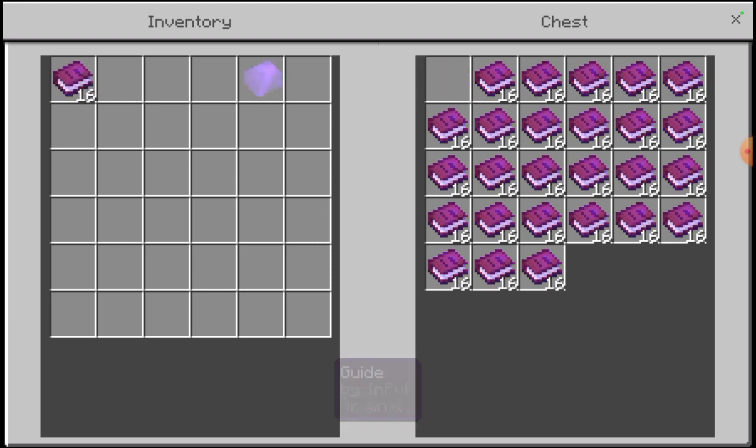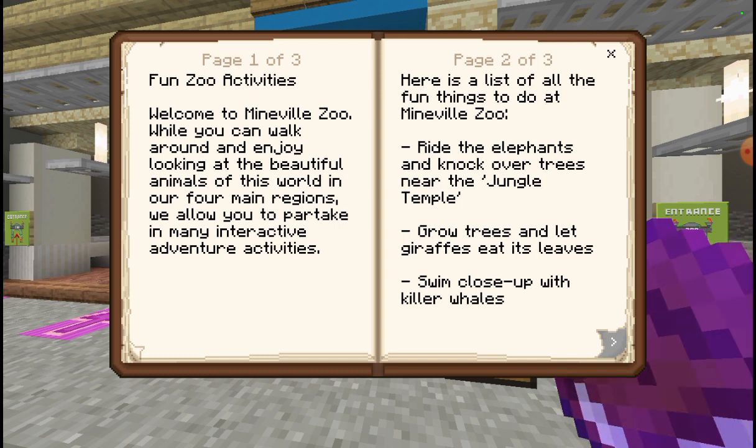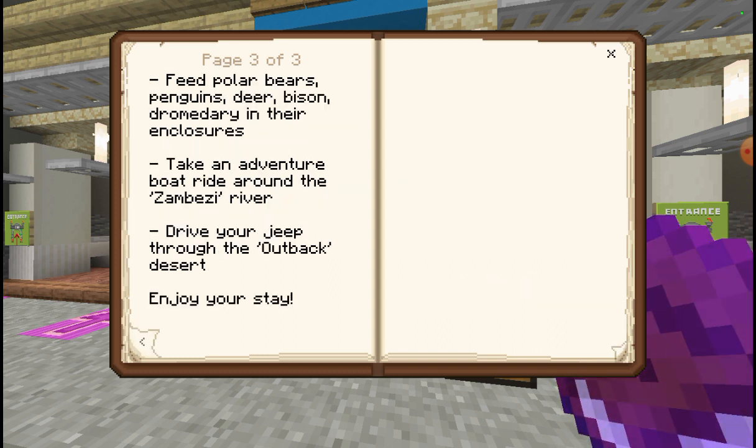There's a guide book here. Fun zoo activities - welcome to Minefield Zoo, where you can walk around and enjoy looking at the beautiful animals in our four main regions. You can ride elephants and knock over trees near the jungle temple, grow trees and let giraffes eat the leaves, swim close up with killer owls, feed polar bears, penguins, deer, bison and dromedary in their enclosures, take a boat ride around the Zambezi River, and drive your jeep through the outback desert - desert, not dessert. That's the stuff you eat after dinner, like cake or pie.